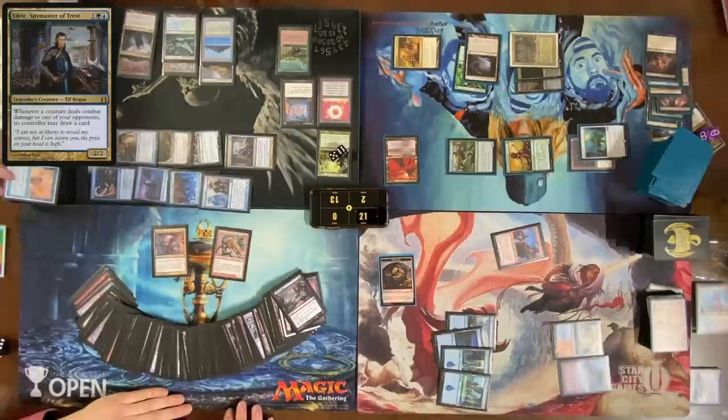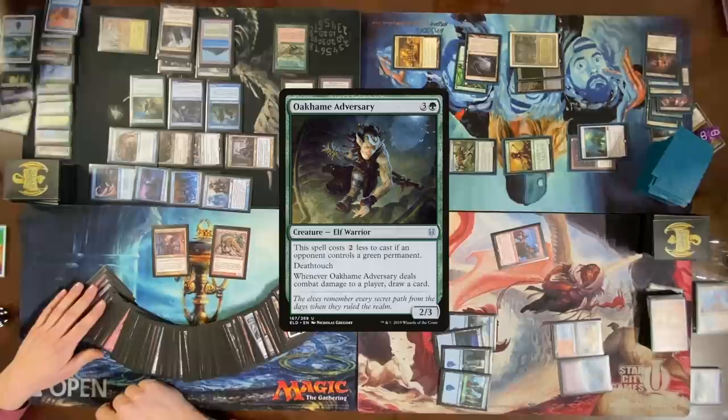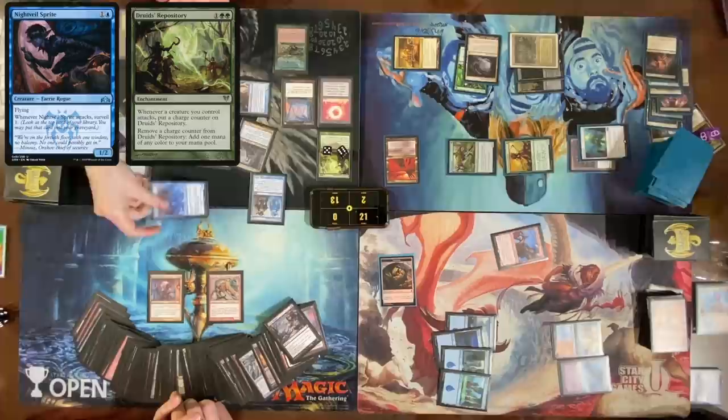Second main — Carpet of Flowers for six. Use four to cast Capture of Jingzhao. Use the other two blue to cast a Triton Shore Stalker and a Faerie Seer — put them back in order. Float ten green. Move to combat — attack Nate with three creatures, attack Cam with the rest. Night Veil Sprite trigger on the stack, and a lot of mana in Druid's Repository. Eleven added to Druid's Repository. Veil Sprite trigger — go to damage.